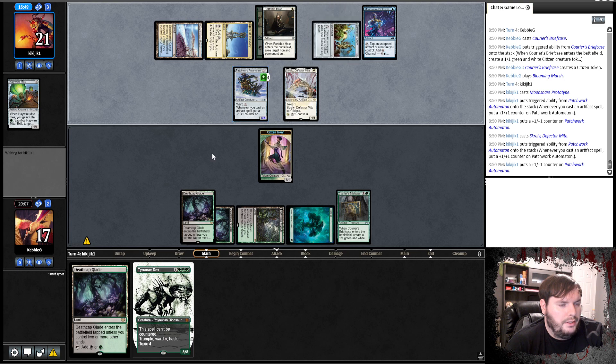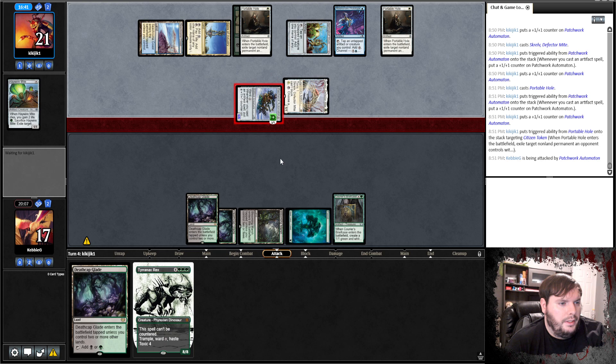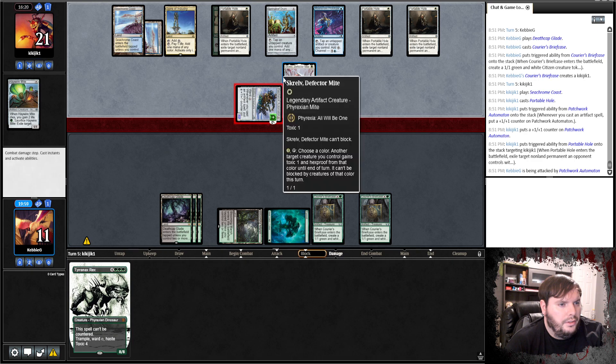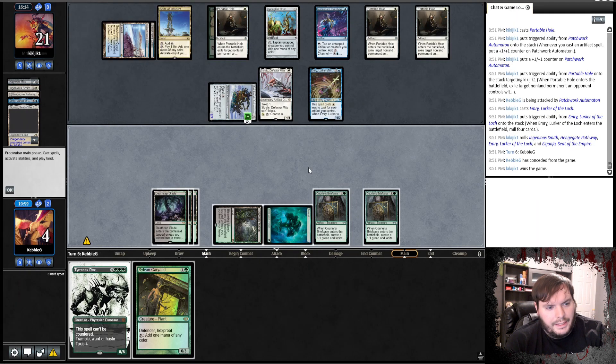Opponent plays Portable Hole — and we lose because of Skrelv. Ironic. 1 and 1, let's get into the next. Island, Wishing Well — let's see how this pans out. We have all the mana in the world, we should be able to ramp relatively fast — briefcase, another ramp piece. Put Pathway on Green, play Llanowar Elf, go.